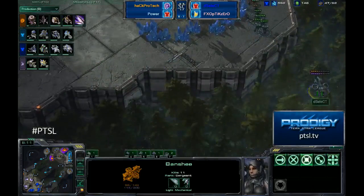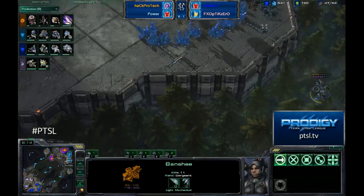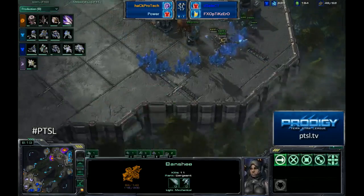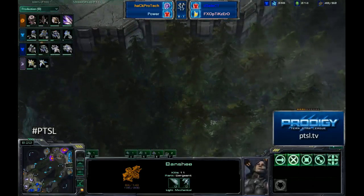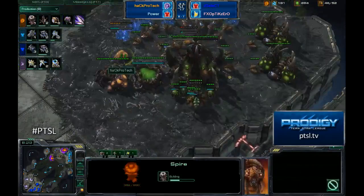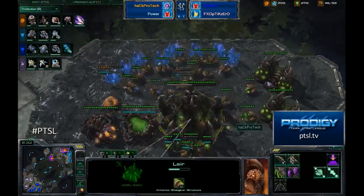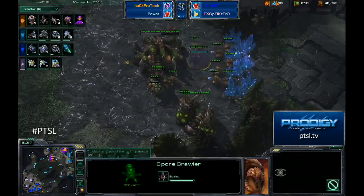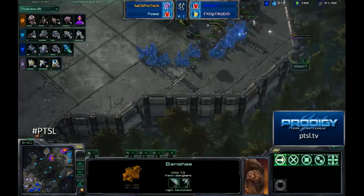Select has already taken his starport off of the tech lab after his first Banshee. He's going to get back in there and do more damage — taking out a couple of mules just before they finish their life. Already into double digit kills, 11 on that Banshee. Very nice job Select. A Spire is coming up now for ProTech, so soon he'll be able to get some Mutas and/or Corruptors. He's got Spore Crawlers coming up, so he'll be protected against the Banshee force. Power is getting a starport up — Vikings most likely, then switching into Medivacs.